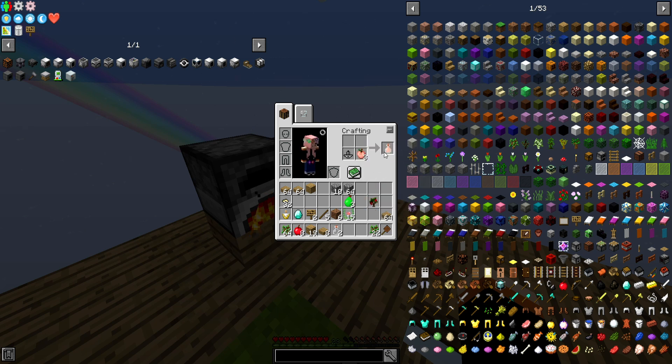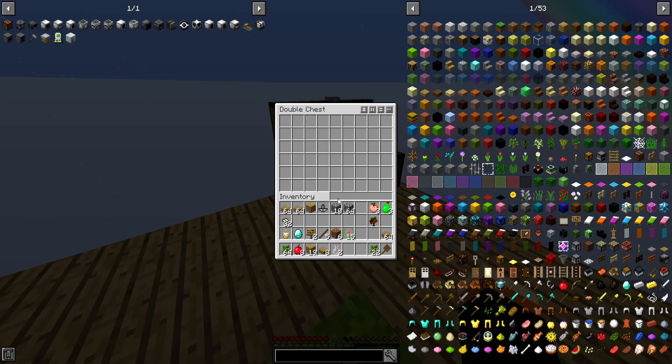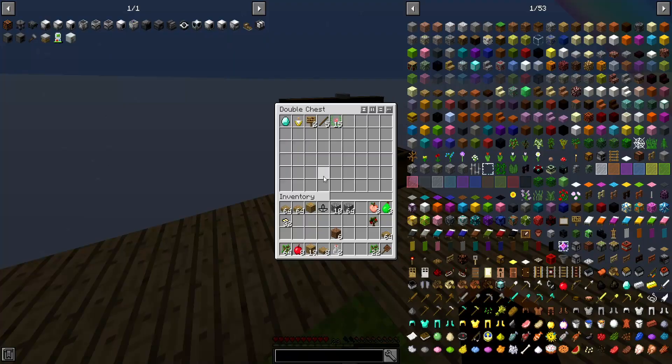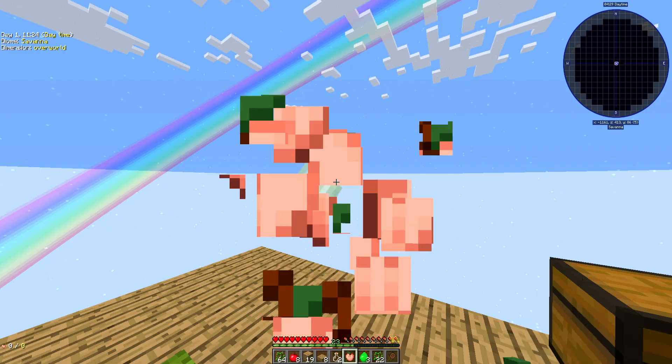Obviously with the juicer we can turn these into juices, and these randomly drop from trees apparently, but I'm not going to do that. We can also do that with the apple, but the apple is better cooked. We'll get some more charcoal then. Put that away, those and those, put the RAK away — that's going to build up. We have some dirt, let me go on the other quest, and put the juice away as well.